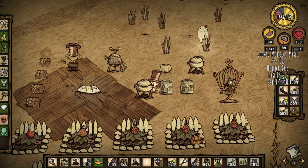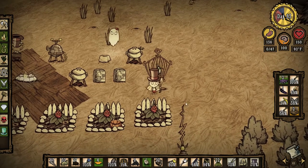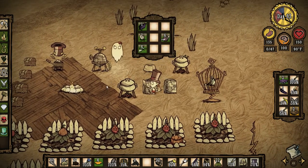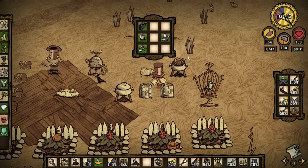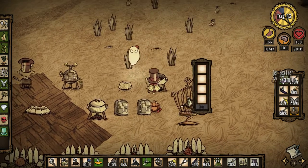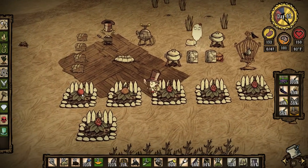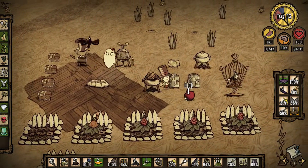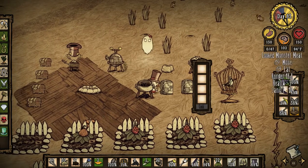I want to make two more honey hams. Let's give the one extra monster meat to the bird. I have exactly enough for two honey hams, so that's good. I like when things are even. Of course, now I have an odd number of eggs, but we'll deal. Make this last honey ham, then we'll be good with food for a while.